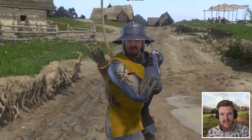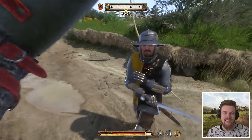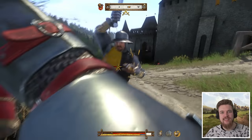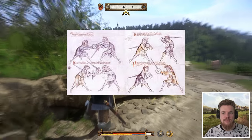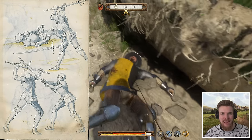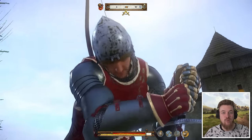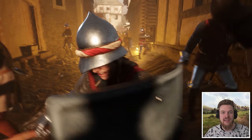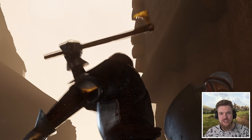You have six directional attack options, and you could also combine different angles of attack together to perform weapon combinations. The exciting thing about these different weapon combos is that they're actually based on real medieval training manuals that knights would employ in battle. Everything in the game is historically accurate, and the combat, while initially hard to grasp, is extremely rewarding to learn. It just feels epic once you've mastered it — you feel like you've actually achieved something.